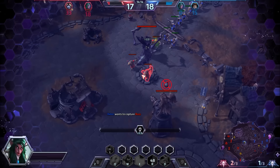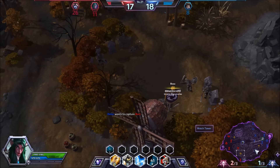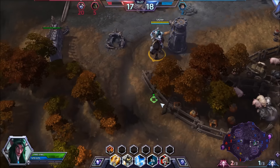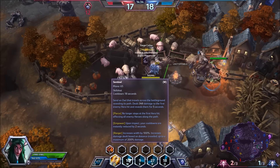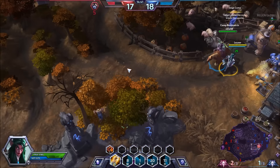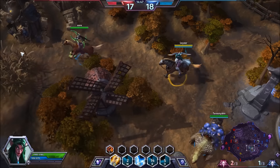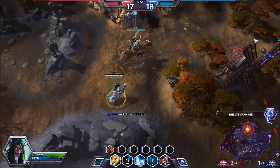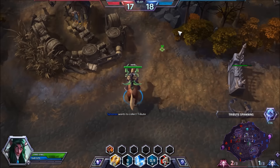Their entire top lane is absolutely destroyed. Our golem wrecked them. As I said, we forced them to choose between two evils. If they can get one tribute with the curse, that would put us on equal footing. To be honest I haven't been playing that great. By the way, your owl doesn't hit minions — don't use your owl on minions like I did, that's stupid. As Tyrande you want to get those imba stuns which allow your team to get final blows.